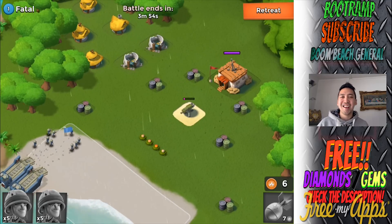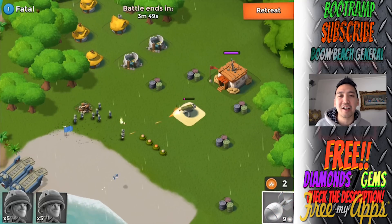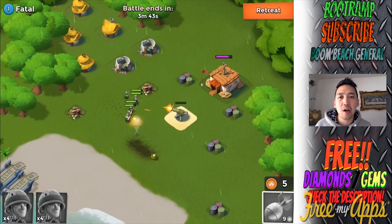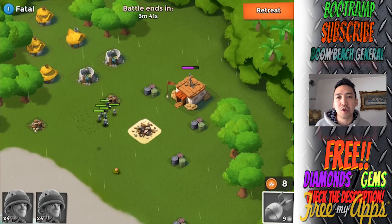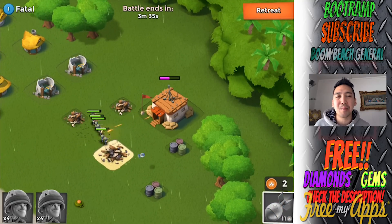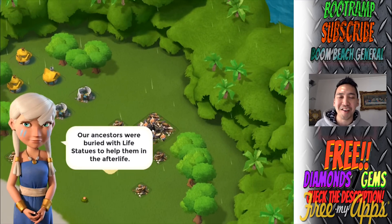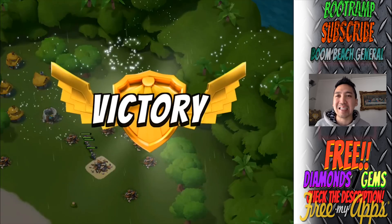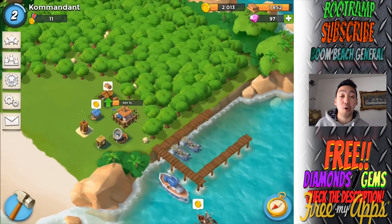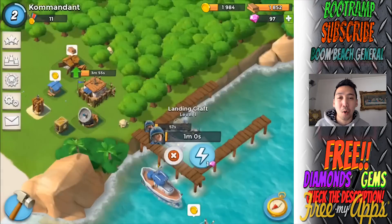Another easy base - Fatal level one - and there's one machine gun. I'm taking down the machine gun with riflemen, but they stepped on some mines and I lost two riflemen. Anyway, it's going to be a win because there's nothing else that can hurt my riflemen. Having a great time taking down this Fatal NPC base level one. I'm really happy that so many viewers requested this series.